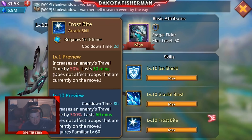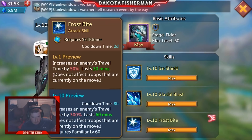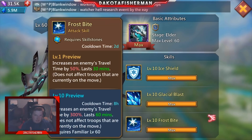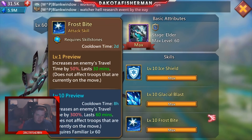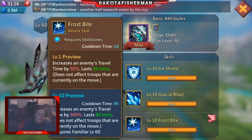That 50% increase to travel time is a mildly big deal, especially compared to 300% when it's at level 10. Some of you are probably thinking, when would this ever be important? Well, if you've ever had those situations where people are trying to double-tap you — meaning you're going to get two attacks at roughly the same time — most of the time those people attack fast, they port right beside you, they get five seconds flat.